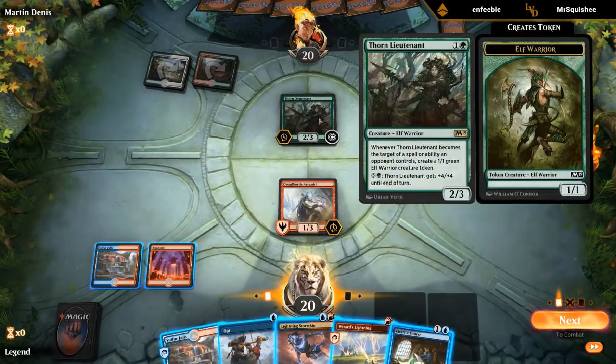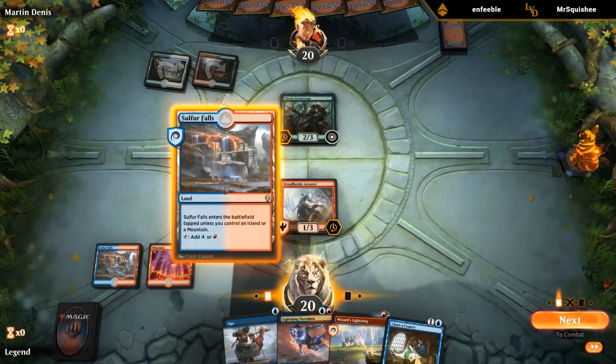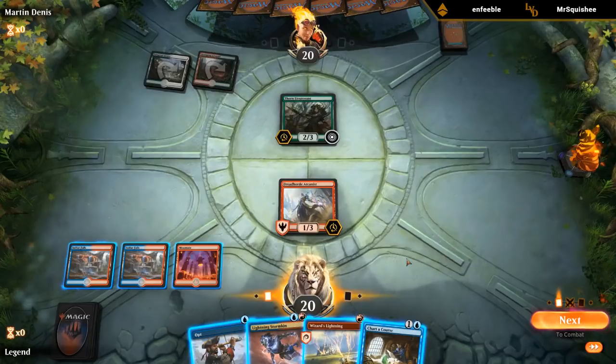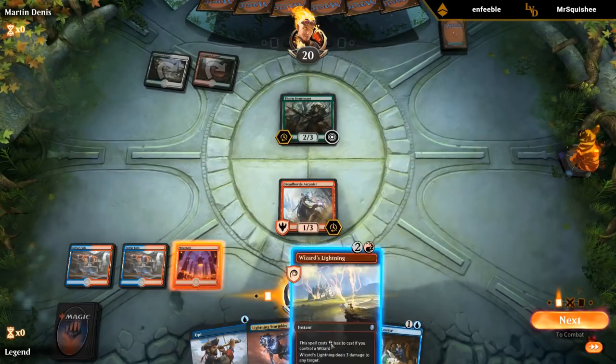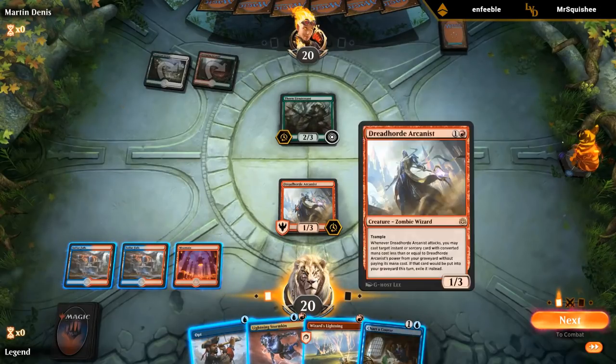Using Wizard's Lightning on the Lieutenant is not ideal, but I'm probably still going to do it just to get past it. I mean, I could just let it sit there since we can still attack into it with the Arcanist and get our spells back. So I could just Opt twice — maybe that's the play, and then wait until I find an Adeliz before I bother getting rid of it.